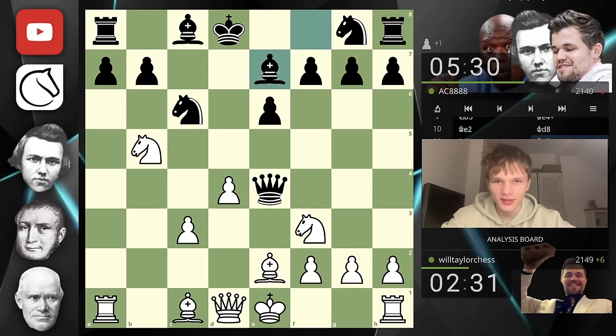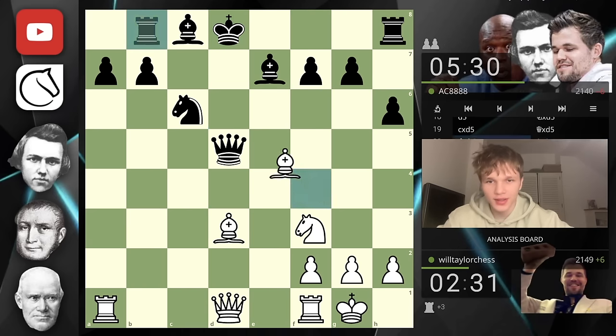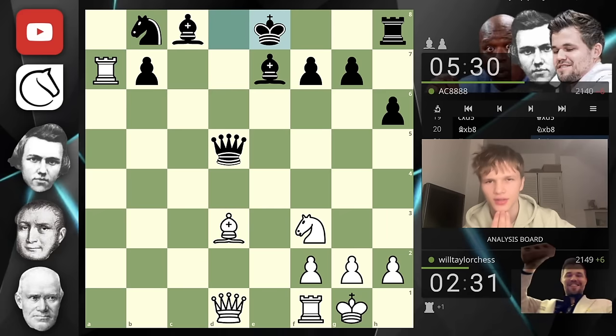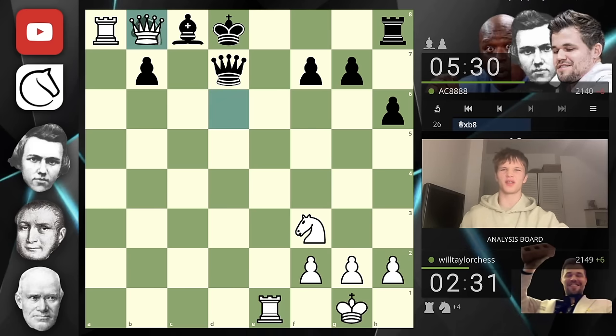I'm really happy with this game because we made them play king d8 and then decided: your king's in the center, that's how we're going to win this game. That's the advantage we're going to play with. So what did we do? We got our king safe, broke everything open in the center — maybe a bit of miscellaneous shenanigans in there — but once we got that rook into a8 and found bishop b5, let's analyze that game.